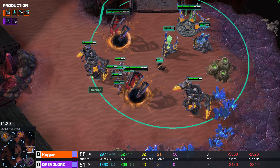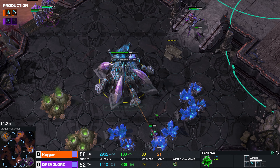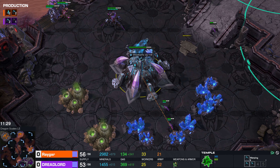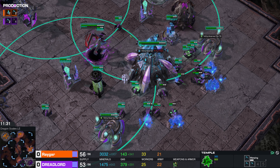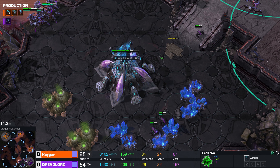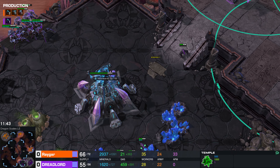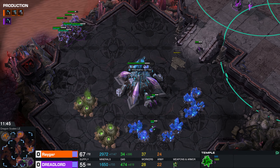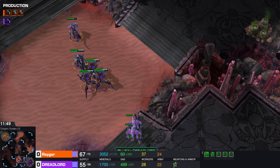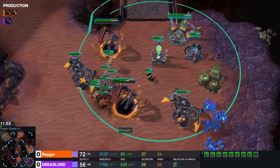We finally have this natural base finished up — this should allow Dreadlord to stay in this game a little bit with the money he has. What I would do in this situation, being 11 minutes into the game, is double expand: put yourself on four bases, jump ahead in economy, macro up, and push out and win this game. My guy, let's go.